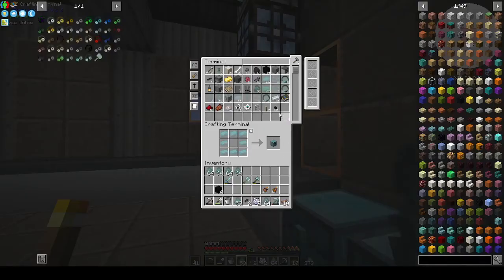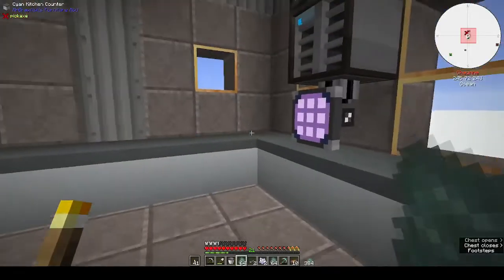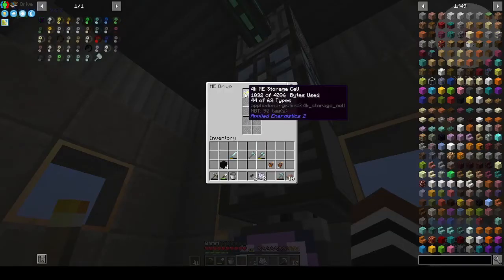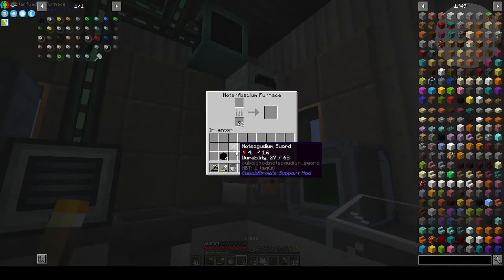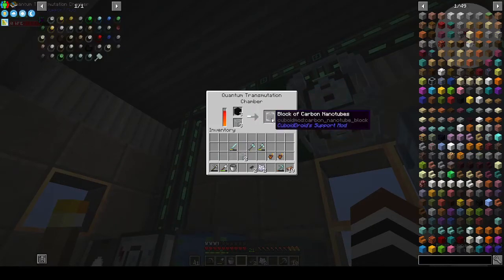Not-so-good, not-half-bad — and of course once we start making wood we can make storage drawers to put these in. How much space do we have? 44 of 63 types — we're doing good. We've got the glass so I want four blocks of glass. It's a good thing that doesn't turn into anything.